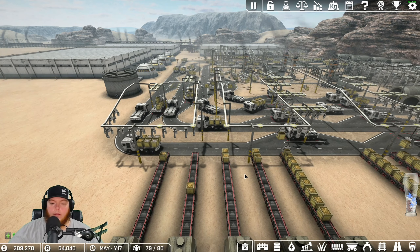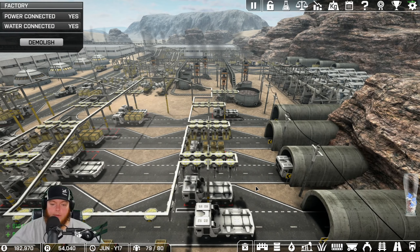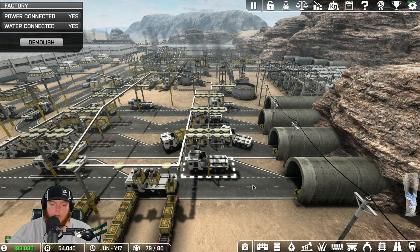We are producing a ton of gold right now - it doesn't look like it because there's nothing sitting out here, but I have eight box makers out here. That one box maker's full, which just allows gold to go to the other ones. I like this - it's picking up but it's still dropping on that truck.